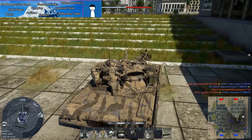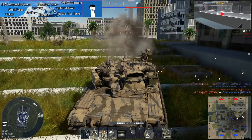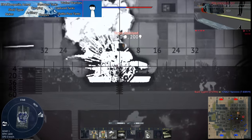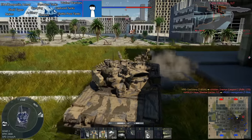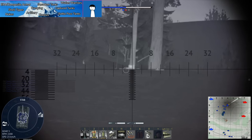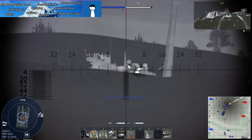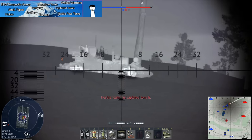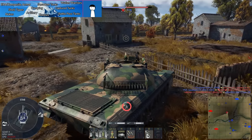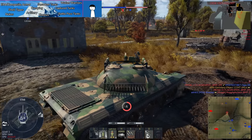Next: squadron tanks. These are vehicles earned by being in a squadron — things like the T-80UK, the T-80U in the Swedish tree, the Leopard 2PL, the M1A1 AIM, and the Object 122 for China. Squadron vehicles are a fast track to higher-tier matches but don't provide premium bonuses, so they're not good for grinding the tech tree.